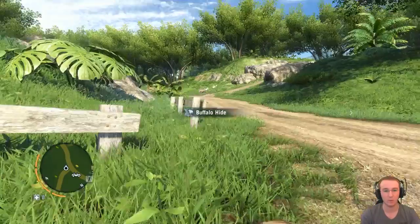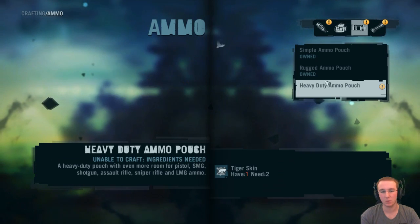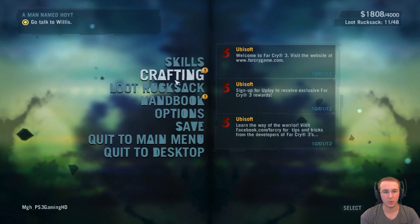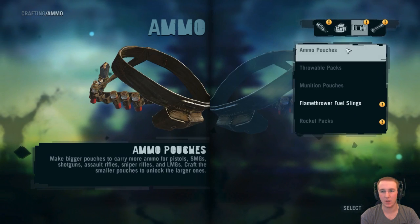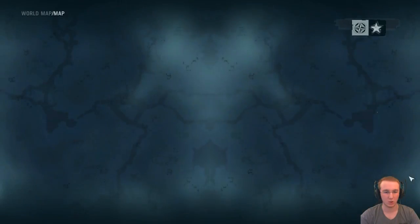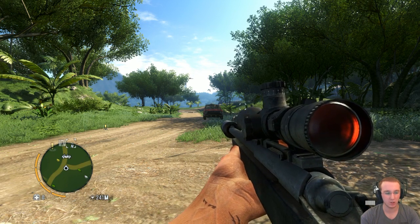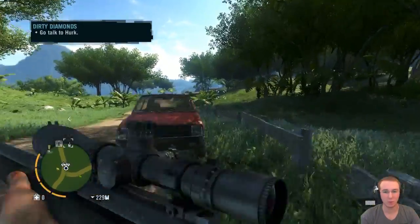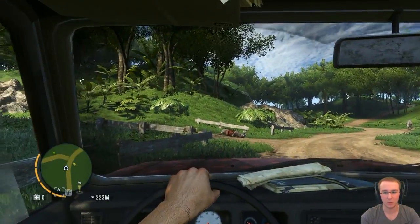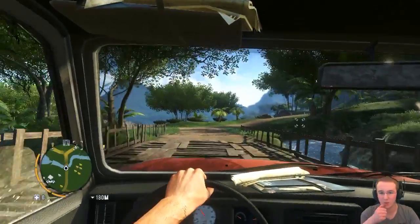Now I might as well do the heavy duty pouch too — I just need one tiger skin and I've already got one. Actually let me check the map first. I don't see why I shouldn't go for it — we've already been killed by one, why not try again. It'd probably be worth coming back here for more buffalo hide, but I won't do that this episode since I don't need it right now.